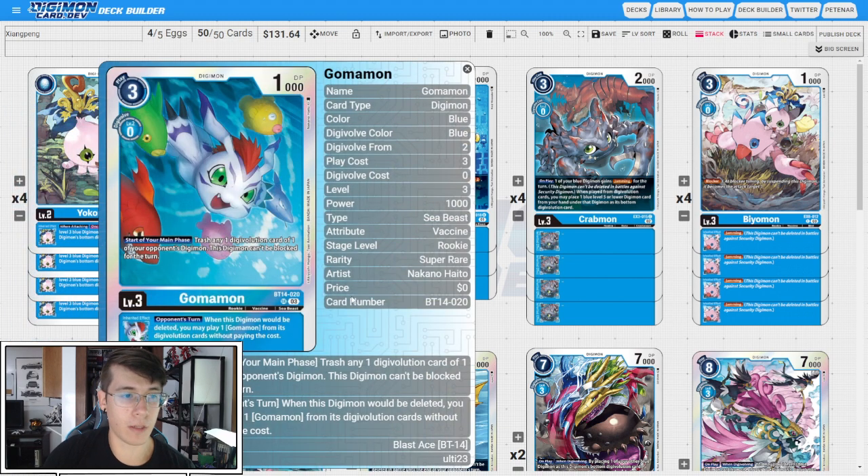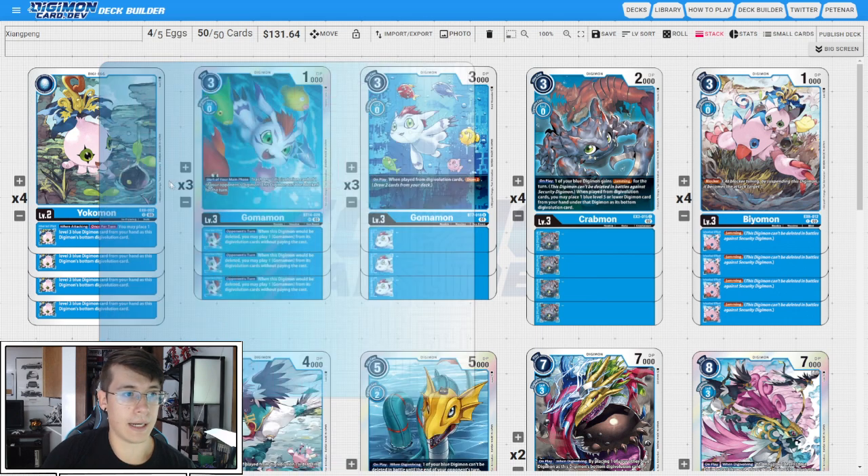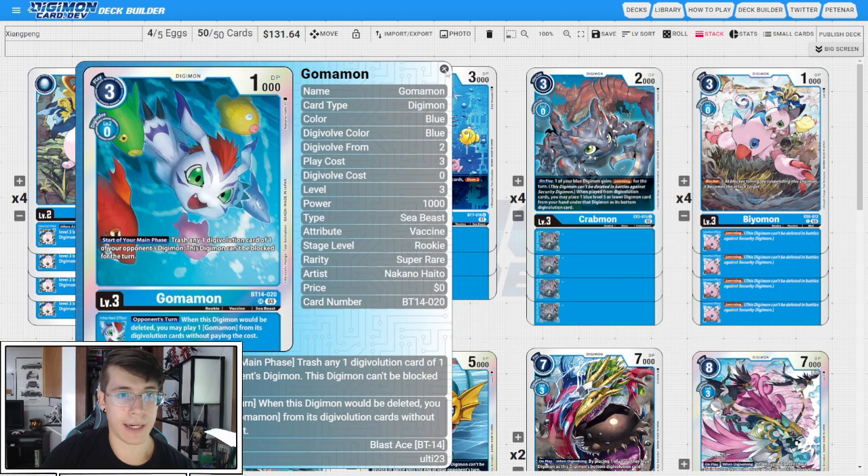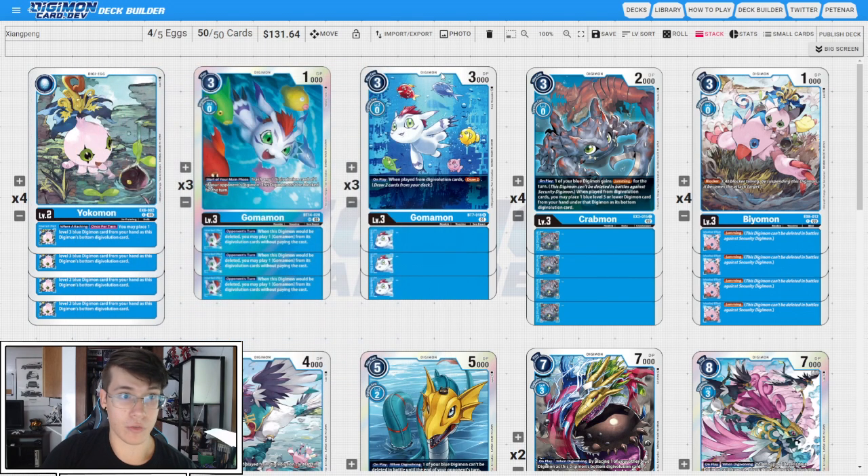Then we have three copies of BT14 Gomomon. Start of your main phase, trash any one Digivolution card of one of your opponent's Digimon. This Digimon can't be blocked for the turn, and the Inheritable is when this Digimon would be deleted, you can play a Gomomon from its Digivolution cards without paying the cost, so it keeps our stack around. This start main phase also synergizes really well if you manage to tuck the Biomon underneath with the Yokomon when attacking — you can basically make this Gomomon unblockable with Jamming, and that feels really great.